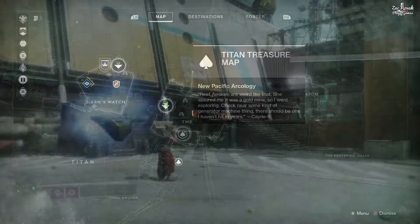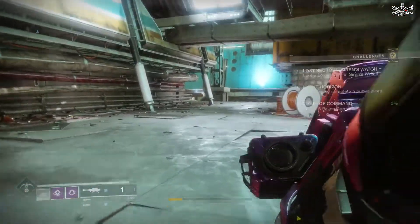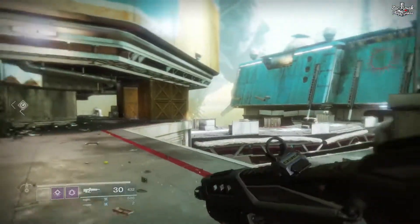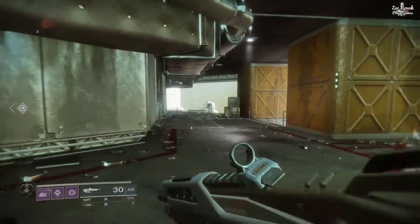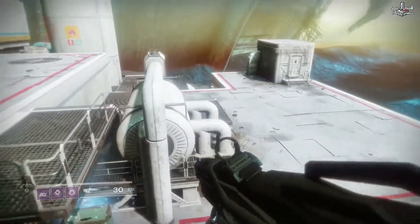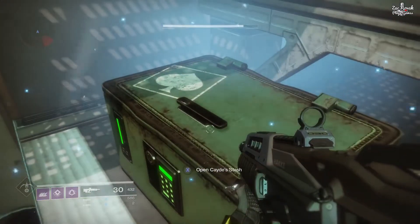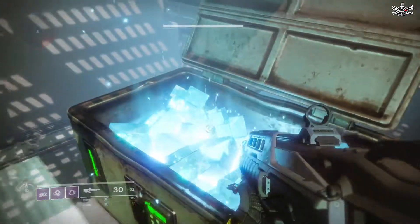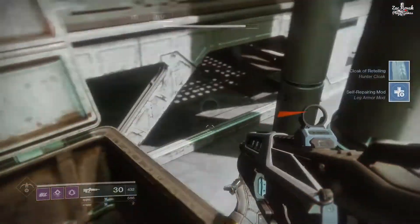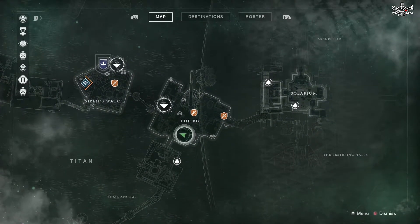Once you teleport to the Rig, you want to go straight over this way, jump up this thing, and follow this path. It is honestly in one of, if not the most blatant places possible. As you follow around the path, you can't miss it — it's right there just to the left. I kind of missed it, but let me know in the comment section what you guys actually got for this one, because I didn't get anything that was too great. So far I haven't actually gotten anything really good from these caches or these treasures, but still moving on.